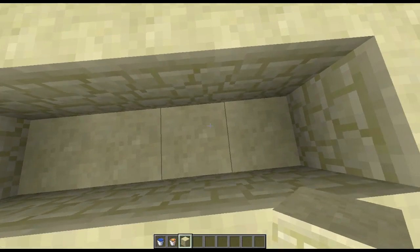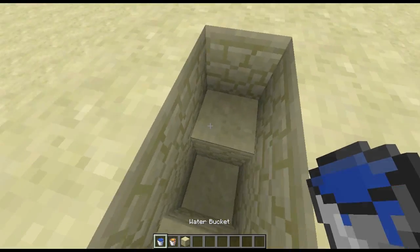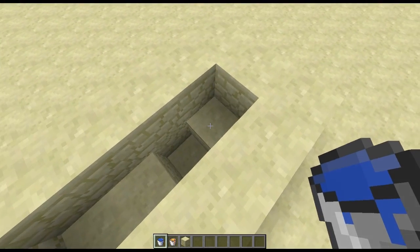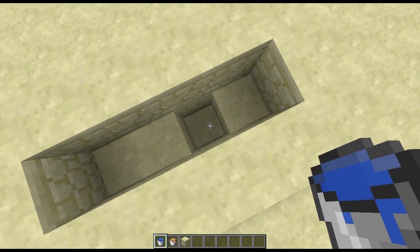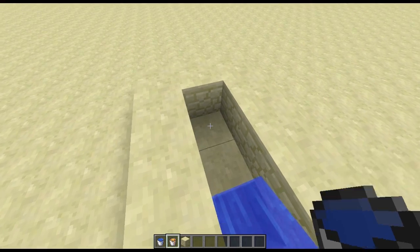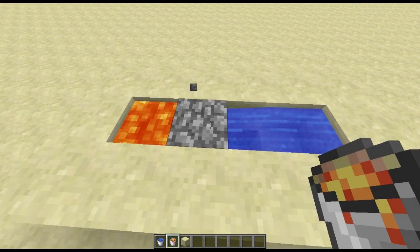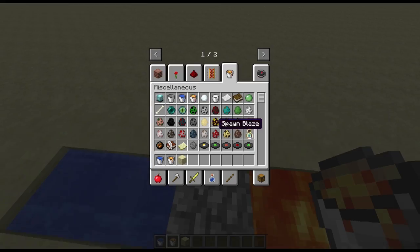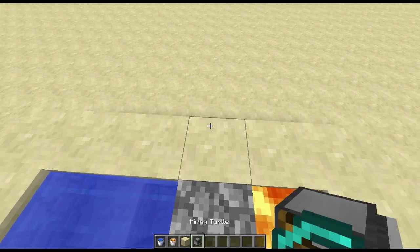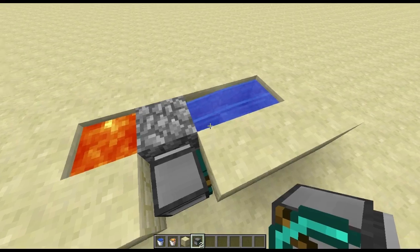On one of the sides, dig out one of the middle blocks. Put the water source block on the block that you just broke out, and then put the water right there. That'll keep generating cobblestone forever. So now we can actually go in here and grab a mining turtle and do some useful things with it.